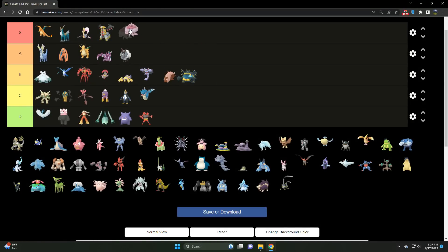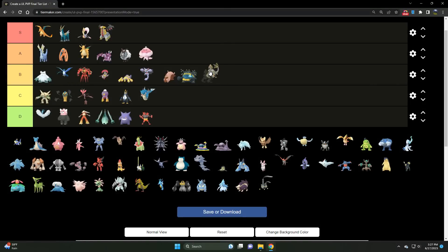Moving right along to Jellicent — I almost want to put it in S tier, but I'll say A tier. It's very strong. You have to build around Obstagoon and Scrafty — that's the biggest team-building struggle for Jellicent — as well as the Electric types, most notably Galvantula and Ampharos. But Jellicent is so tanky. Surf worked wonders for it, now hitting Ground types and Fire types harder. Handles Charizard quite well.